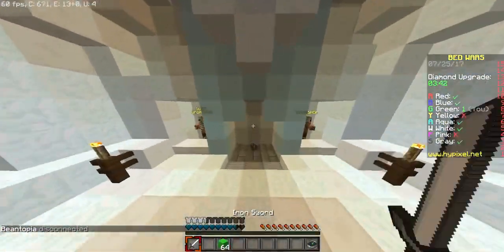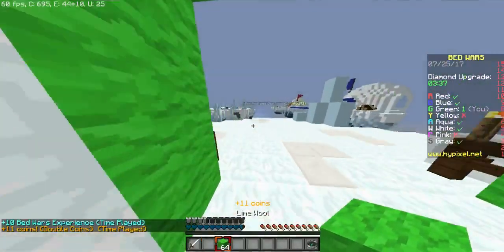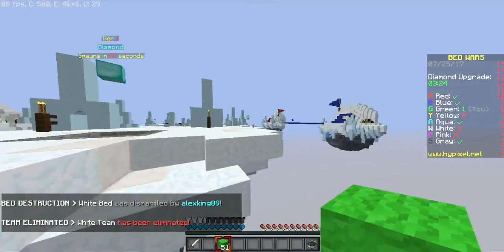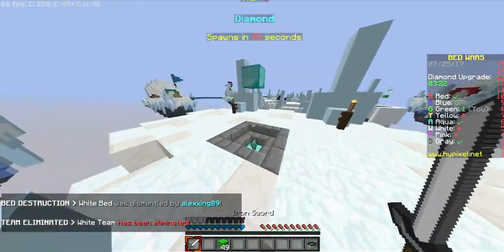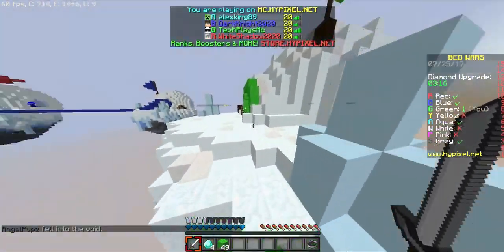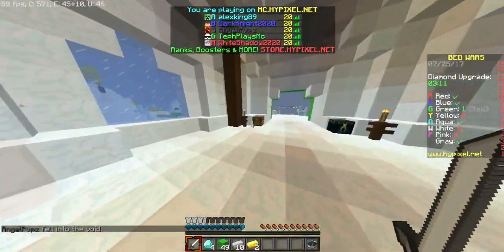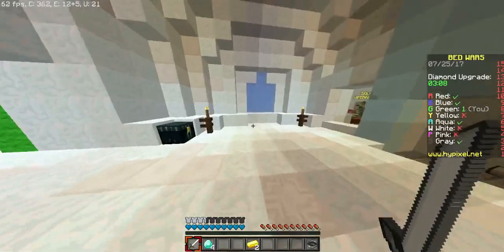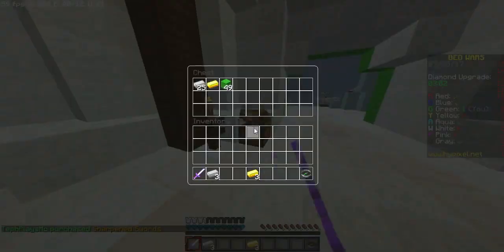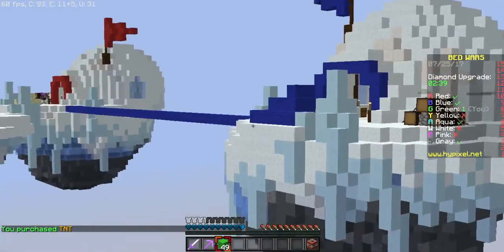Okay, I'm gonna go for blue next, so I'm gonna get some TNT and just go straight for him. But first I think I'm gonna go to the diamond gen. We're at the diamond gen and we get Sharpness — that's good. By the time we get back we might have TNT already. We need a few more TNT and then we can get Sharpness. I have a feeling that blue and red are teaming.